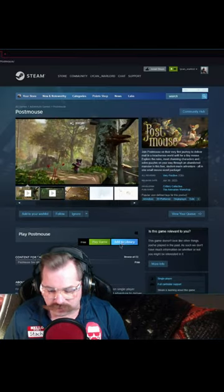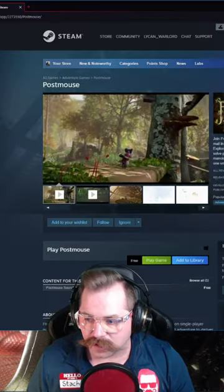We've also got a Steam game — let's click that. It's called Postmouse, and right here we have the option to Add to Library. Click that — boom, we're done, we got it.